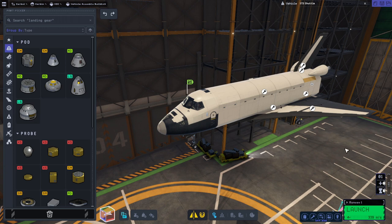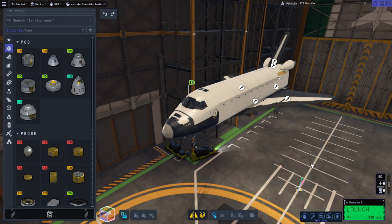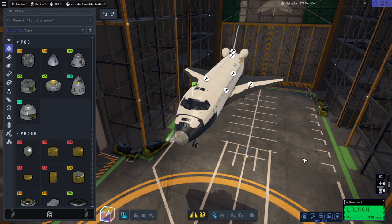Hello everyone and welcome back to Raze Aerospace and Kerbal Space Program 2. In a previous video I had put together this shuttle and flight tested it with jet engines. Now we're going to make further modifications and then put together the rest of the stack with the external tank and the solid rocket boosters, and we will see how it does going to orbit and coming back.